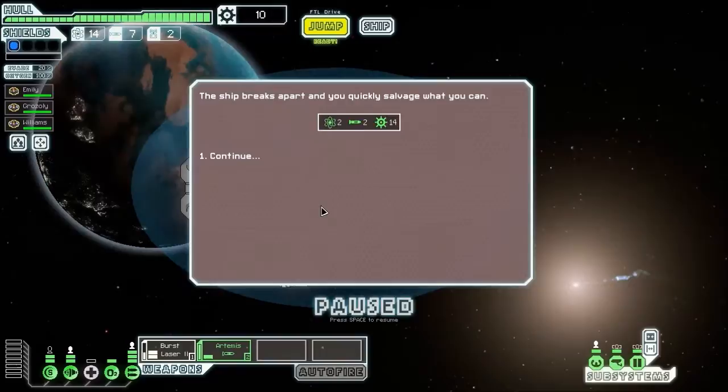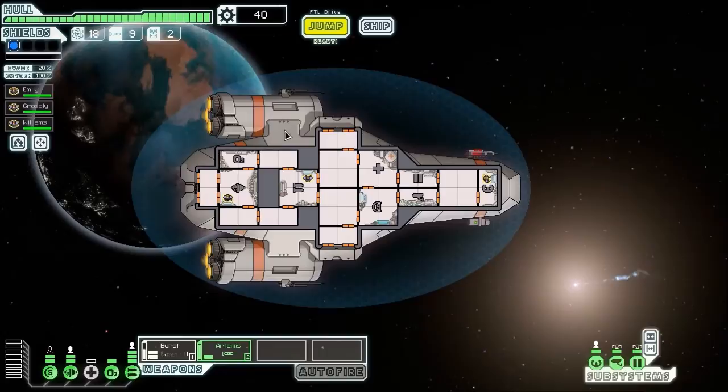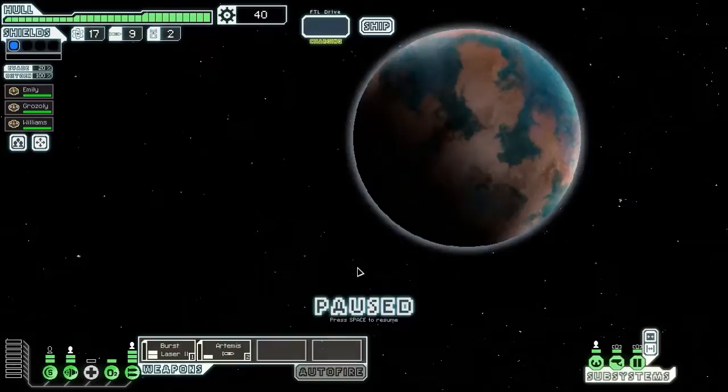And we've won. I could have taken time to switch my weapons over to their shields and take their shields down, but by that time they would have fired another missile, and they'd already gotten lucky by missing one. I didn't want to test that luck. So I've got 40 scrap, we're getting another distress beacon - let's give this one a go and see if we can get lucky here.